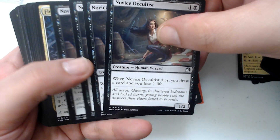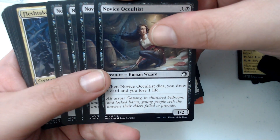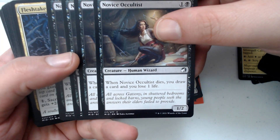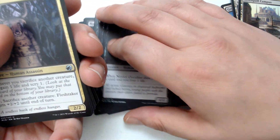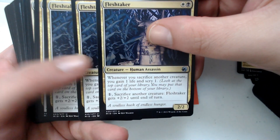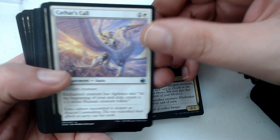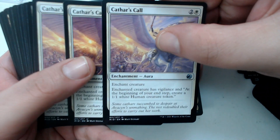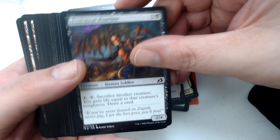Novice Occultist. You also might not get any rares, and you probably won't get any mythics. But you might get one or two in a deck. Of course, these are built around a certain mechanic, not necessarily rare cards or anything. We've got a Flesh Taker — he's taking it. Cathar's Call.